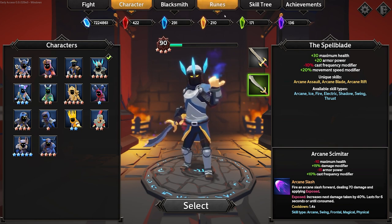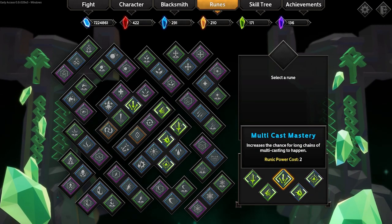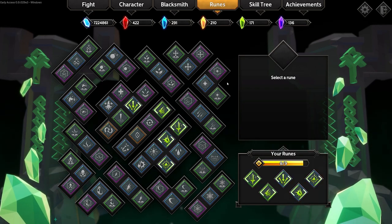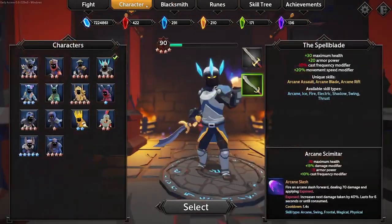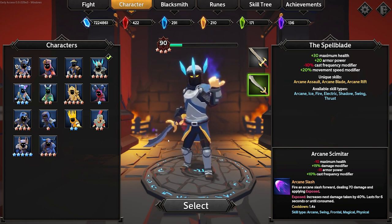Like most of our other ones, our runes are going to be pretty consistent between Weapon Expert, Dash Mastery, Multicast Mastery, Critical Mastery, and Focus Fire. One difference here is we are actually going to be using their upgraded weapon. I believe you only need to get to rank 10 to utilize their upgraded weapon, so that is what we will be using.